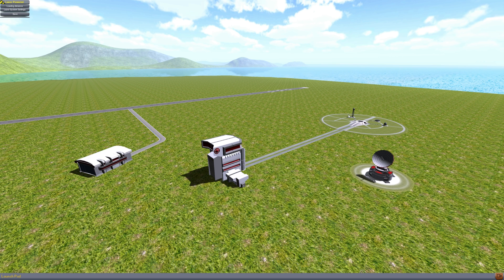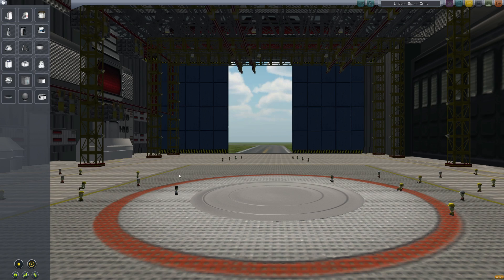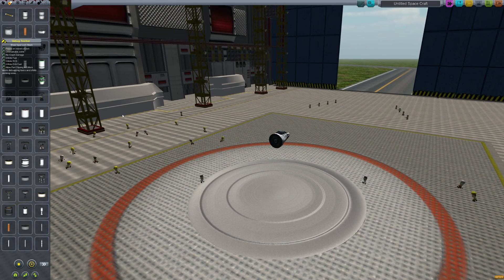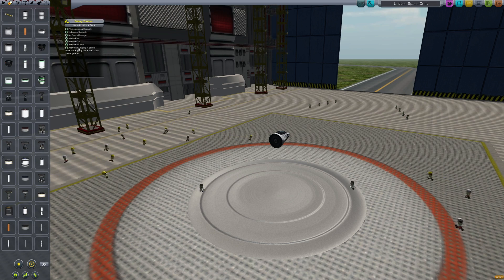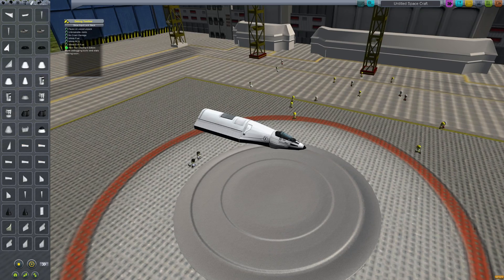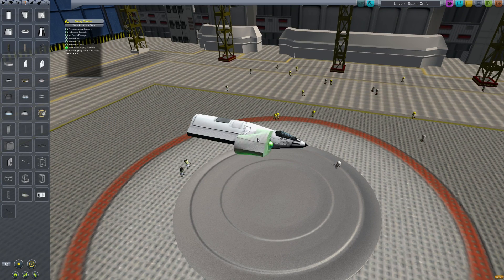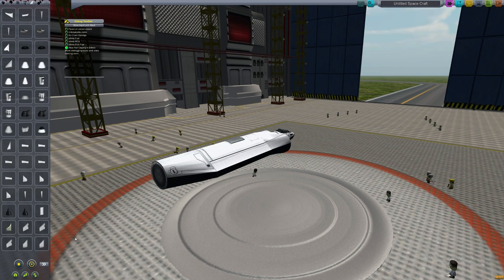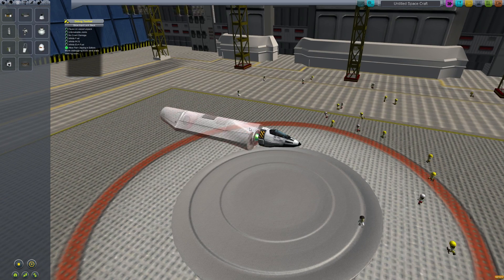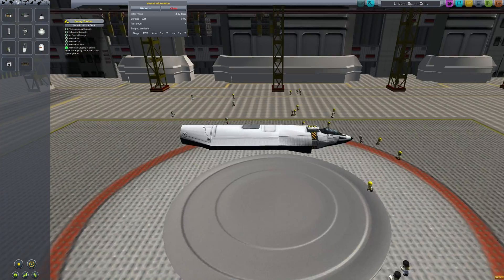I think we'll attack back with a space plane — we've got to take that destroyer out before it can shoot down anything else. Let's make it a VTOL plane — vertical takeoff and landing — and we'll use the Damned Robotics Rototron to try and use vectoring thrust on the engines, rather than two engines pointed down and then an engine pointed rearwards which you turn on and off. Let's actually try and get some vector thrust going like the Harrier does.